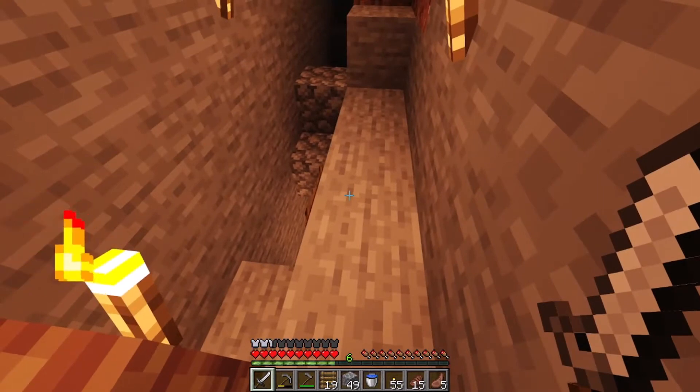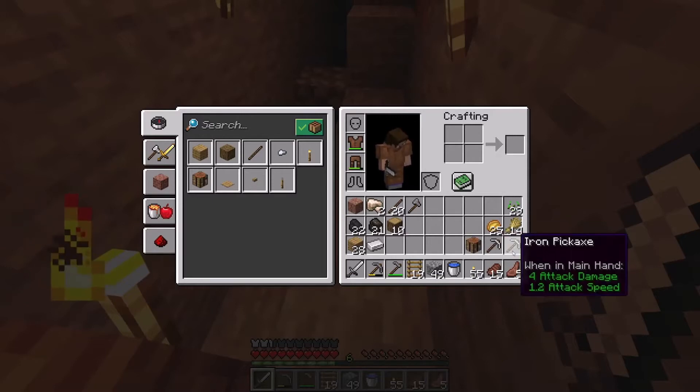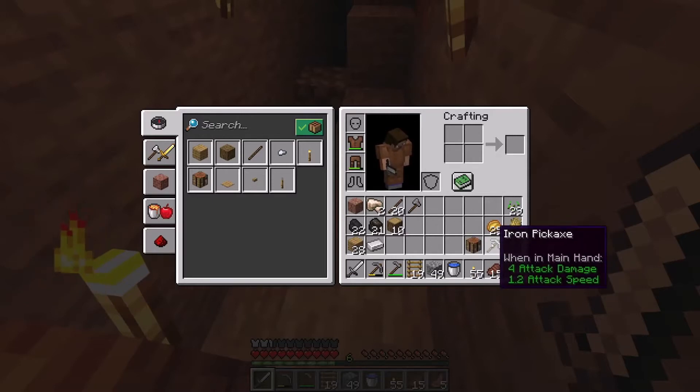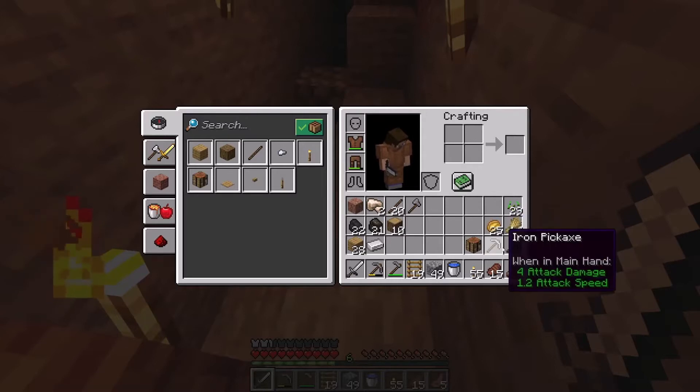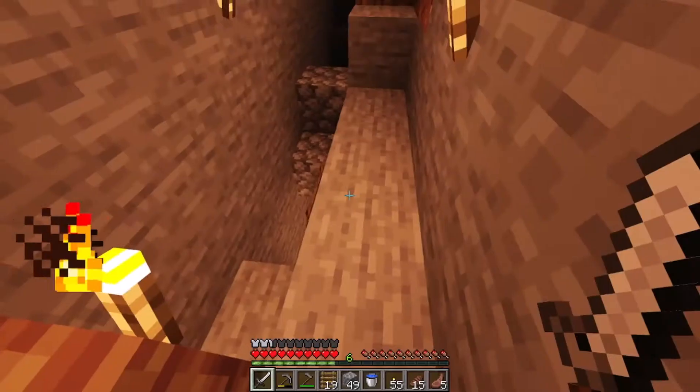A few things we have done in this episode: first of all, we have plenty of food — I picked up some potatoes from the farm, so now we have 25 baked potatoes, steak, and cooked mutton. That's going to be pretty important. We also have some ladders, a crafting table, two iron pickaxes in case we find diamonds since you need iron pickaxes as a minimum to mine diamonds, and an iron sword.